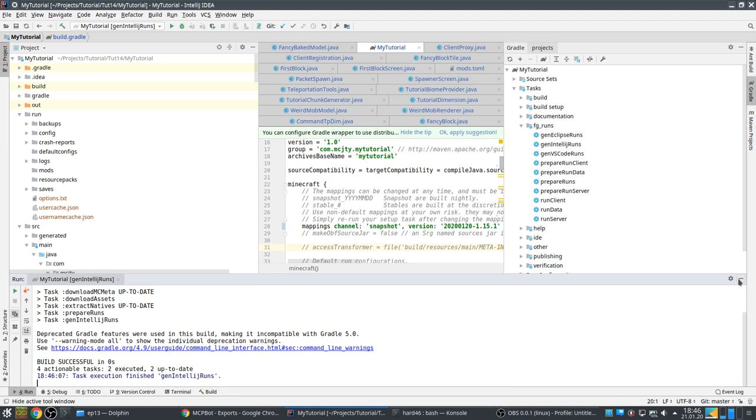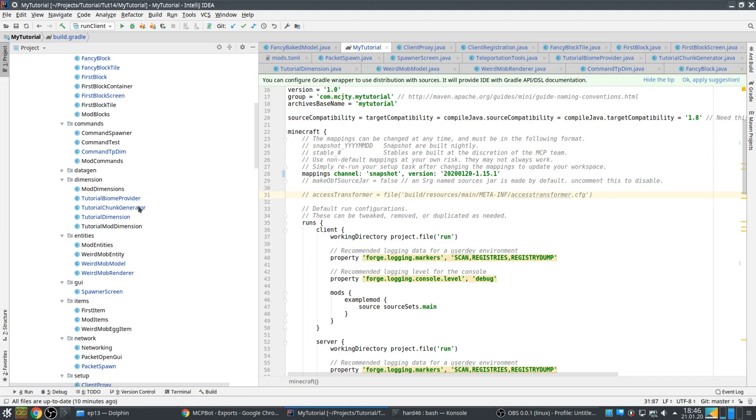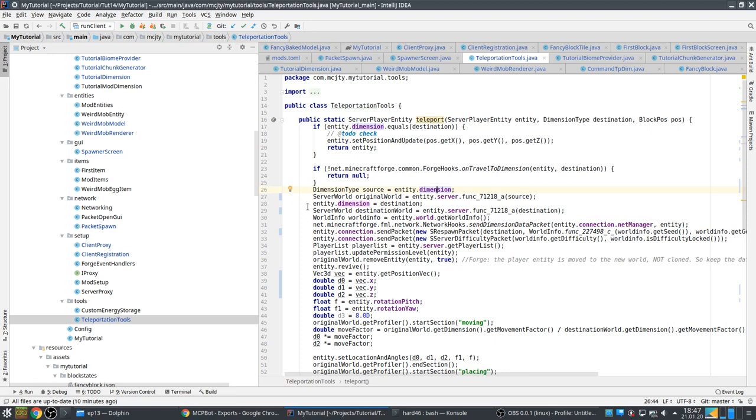I have done the porting already, so we go over what I had to change. Starting with teleporting — there are a few things. This used to be `getWorld` but for some reason that no longer has a mapping, so I had to replace it. Once that is mapped again you can put `getWorld` here again.